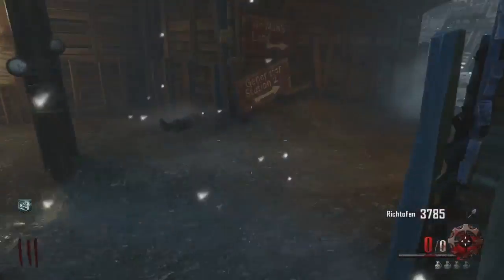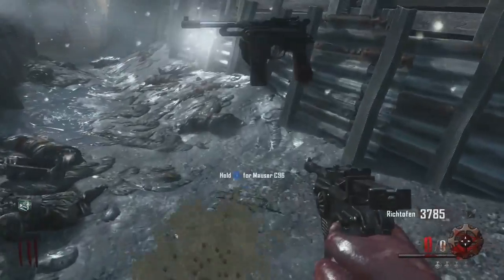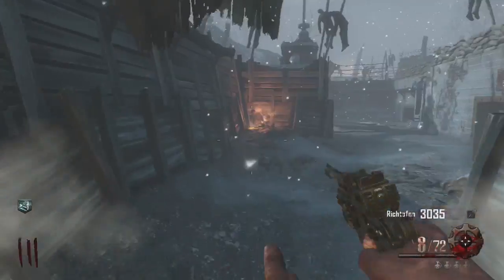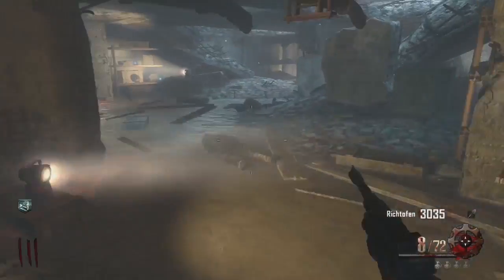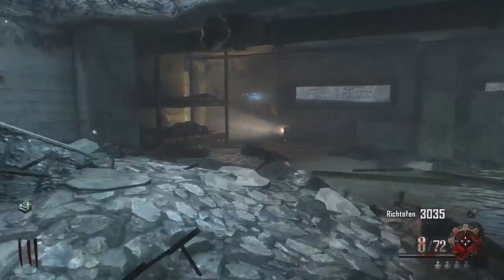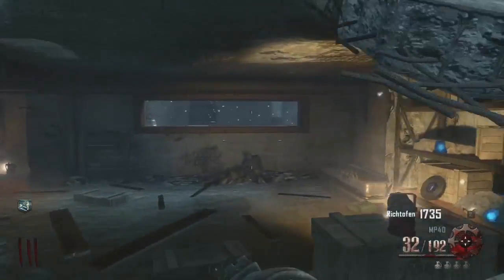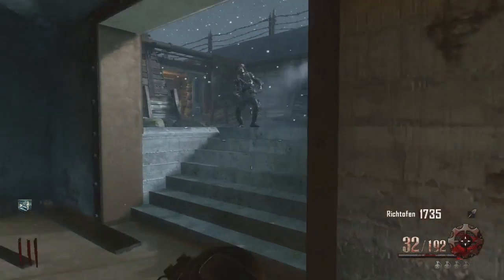I got a couple nukes and it usually is by round 10 and I have a lot more. You get that double points at round 2 in the spawn, then you head over here at round 3 and grab the MP40. Same as the first one if you had watched that - the first few steps are pretty much very similar.